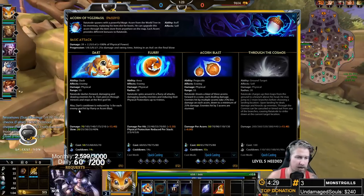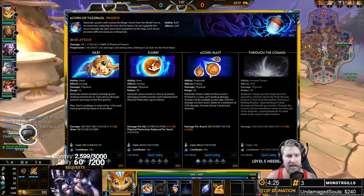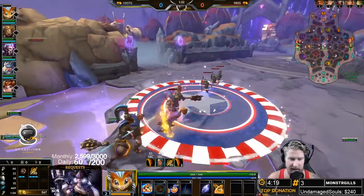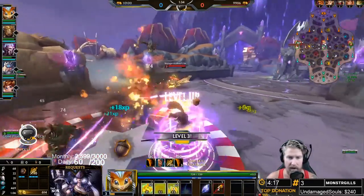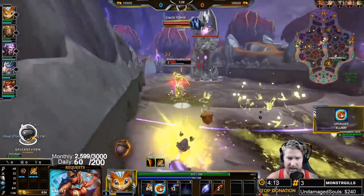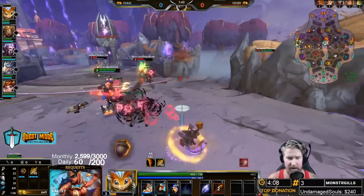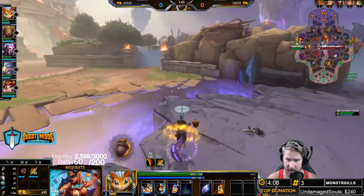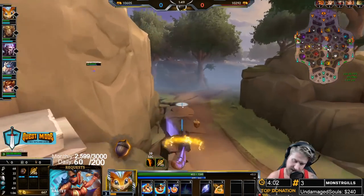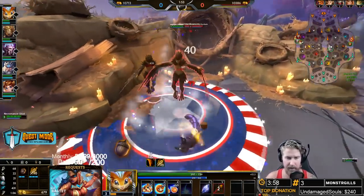Dart's cooldown is reduced by one second for each enemy hit by Flurry or Acorn Blast. So if you're hitting enemy gods with those abilities, you will actually lower your dash cooldown. You can see the cooldown get just a little bit lower on that ability, which helps your movement ability come up quicker and gets you more involved in fights or helps you escape.